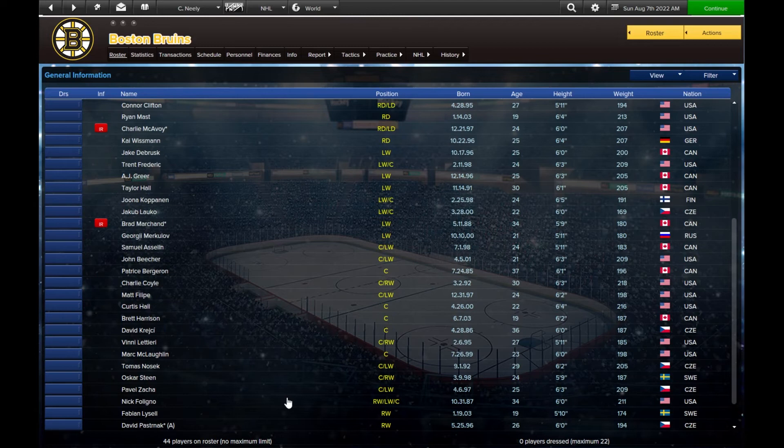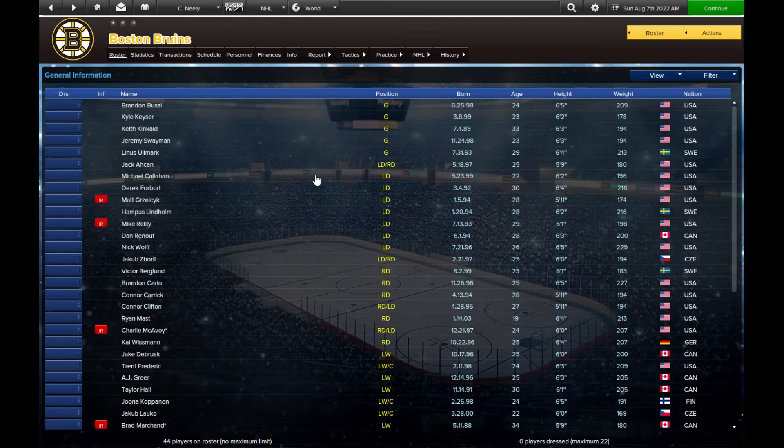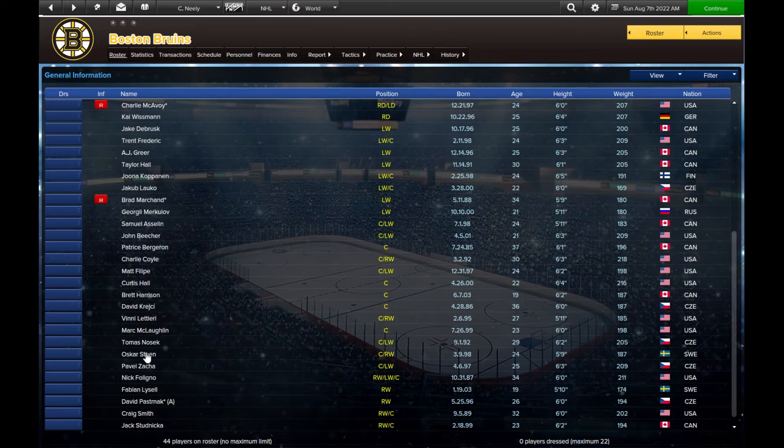We are going to get worse before we get better in theory. Taylor Hall is already 30, Marchand is 34, Bergeron is 37, Krejci is 36 — so some of our best players are all getting up there. We really need to build our defense around Lindholm and McAvoy, and our offense is going to be around Pastrnak and maybe Zacha, depending on the kind of year he has.